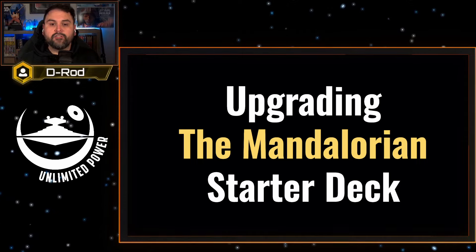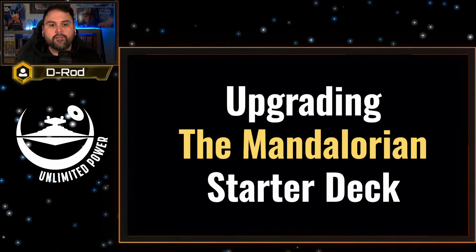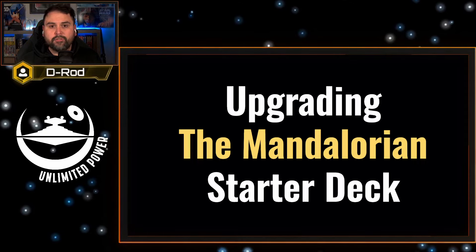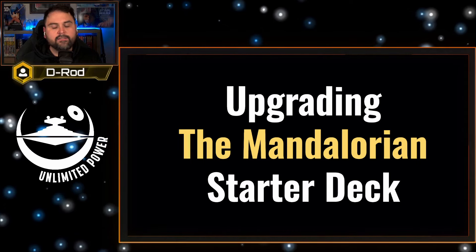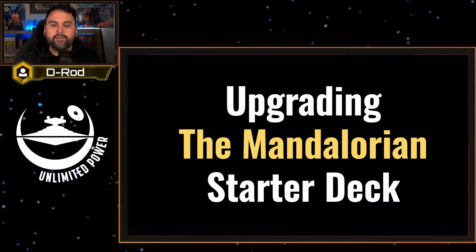If this is one of your first times watching one of my upgrade videos, I always start off by saying the goal here is to focus on cards that can really strengthen what the original starter deck is trying to do. We're going to offer a budget option and a master's option. The budget will focus on easily accessible commons and uncommons found within the current sets and their starter decks. The master option is going to focus on rares and legendaries found within those sets.